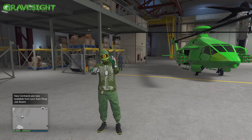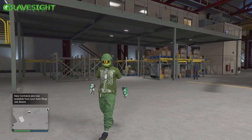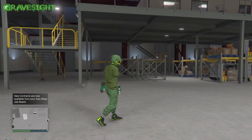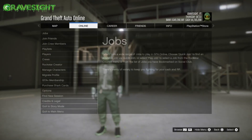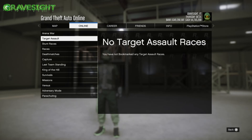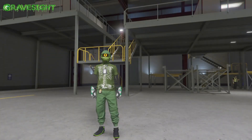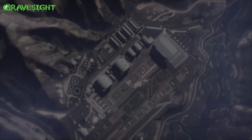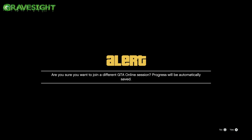What up gamers. In today's video we're going to be exploring an extraterrestrial laboratory that has been discovered in Grand Theft Auto 5 after the recent Mercenaries DLC. Down in the description below will be a link for a PlayStation job you guys can go ahead and bookmark. This is going to be a secret laboratory hidden in the mountain by the military base.